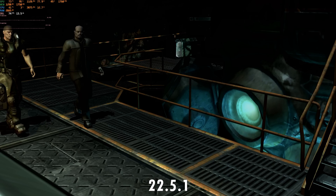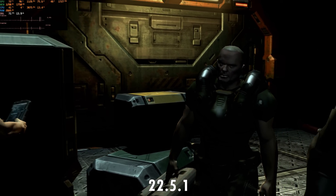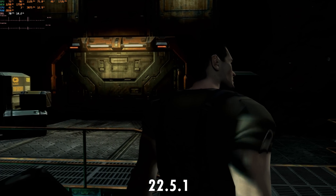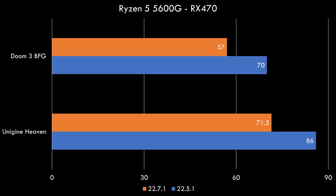Next we have Doom 3 BFG Edition. This game at 1080p maxes out the engine, so we are testing at 4K. And again we are seeing a reduction in performance. We are getting around 70 FPS with the 2251 driver and that goes down to 57 FPS with the 2271 driver.